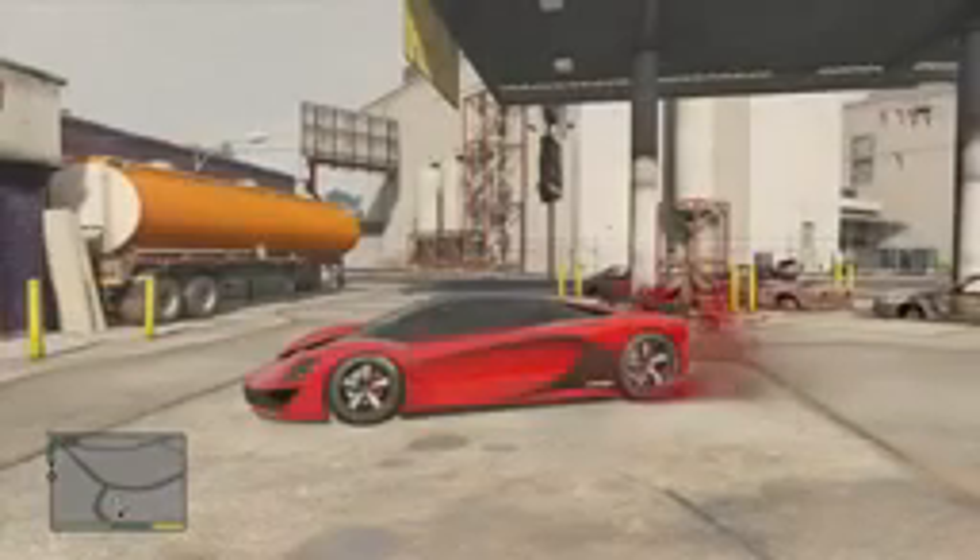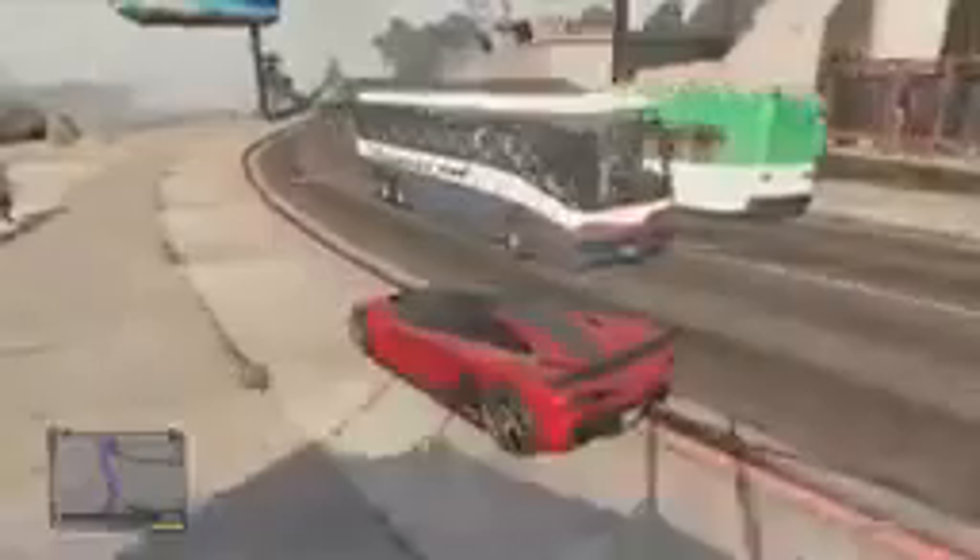The second one I'm showing you guys is the Grotti Turismo R. This one looks most like a sports car - it looks so awesome. I have the red on it, it looks absolutely amazing and it goes really fast. Unlike the Albany Alpha which looks more like a luxury vehicle, this one actually looks like a sports car. This is definitely my favorite from the business update - I'm going to be using it all the time in GTA Online.